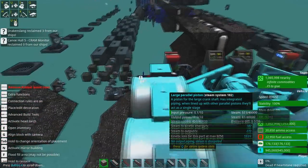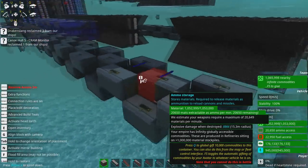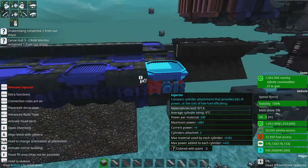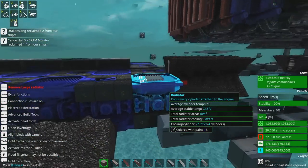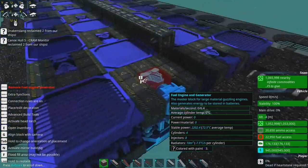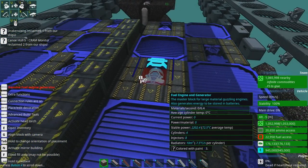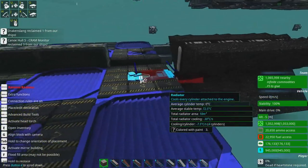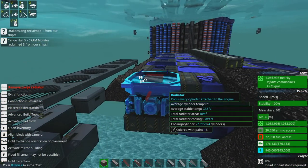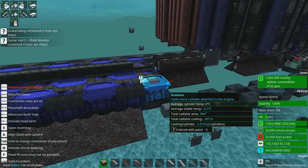We've got some extra injector engines here just for giggles. We've got a big ammo compartment because this thing really does burn through ammo, and lots of material storage. These are railgun chargers. I tried using steam to generate electricity — I know people are going to be annoyed — but these things just work better, they're faster. I apologize. The moment I figure out how to make a decent steam turbine in the space I have here, I'll probably replace these because they're expensive and very fuel-hungry.